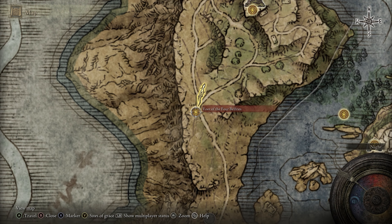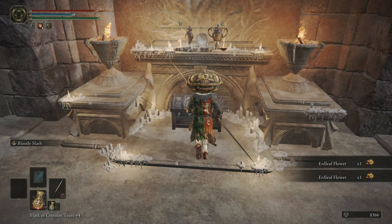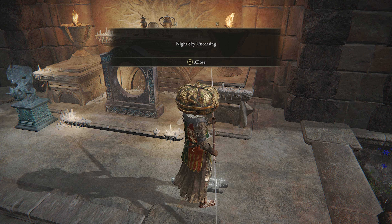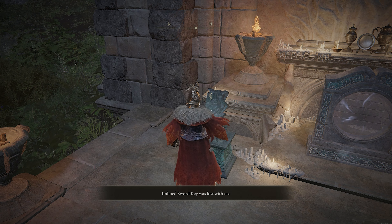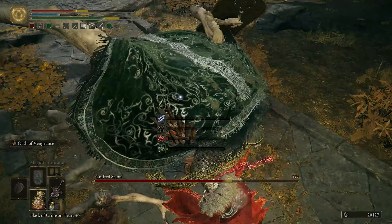You may notice that this grace is called the Foot of the Four Belfries. But where are the four belfries? Well, head through this foresty area past these ghost trolls to find the Four Belfries. Touch the site of grace here and then open up this chest to get an Imbued Sword Key — yes, that's another kind of collectible we now have to watch out for. The other three belfries will have inactive portals that one of these keys will activate. These all go to cool secret areas that I won't spoil here, except for one — because it takes you all the way back to the Chapel of Anticipation from the very beginning of the game, so you can teach that Grafted Scion a lesson or two.